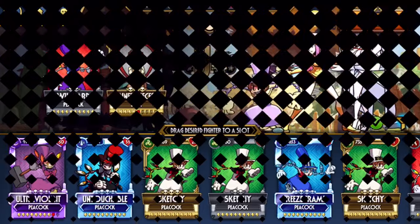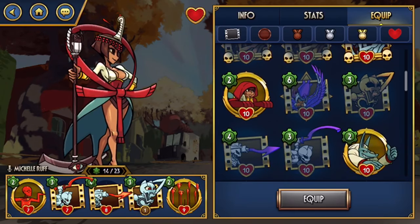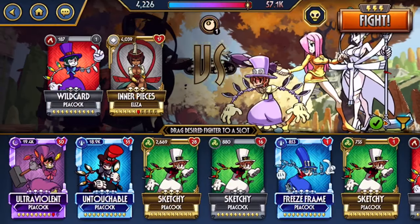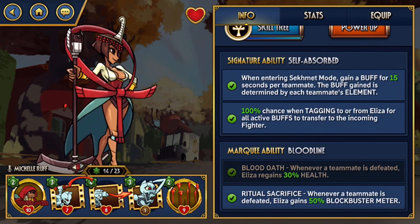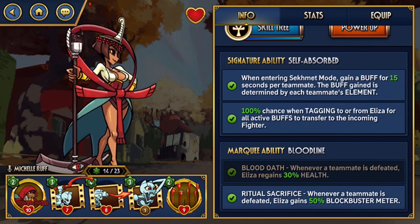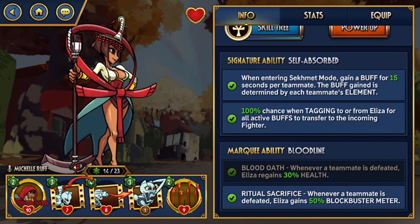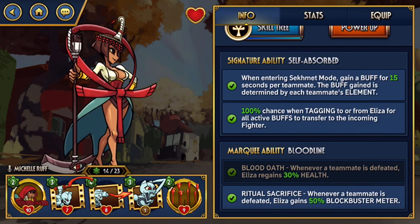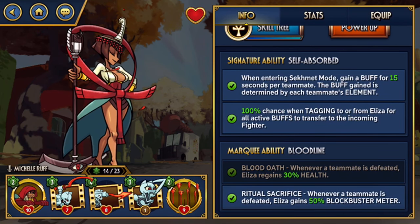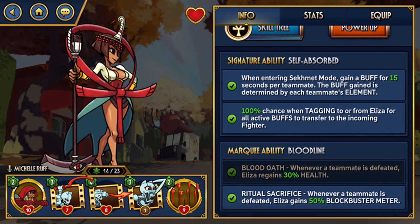Inner Pieces Eliza's ability: when entering segment mode, gain a buff for 15 seconds per teammate. The buff depends on each teammate's element — fire gives enrage, wind gives regen, water gives armor, dark gives thorns, light gives blessing, and neutral gives barrier. On defense you can use neutral, dark, light, or water partners; on offense, enrage and regen are probably the best.